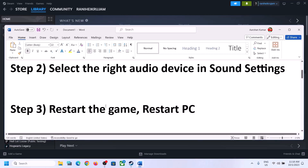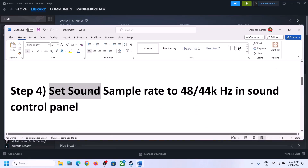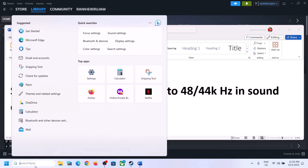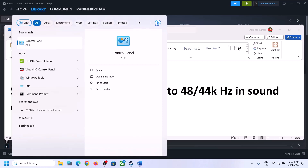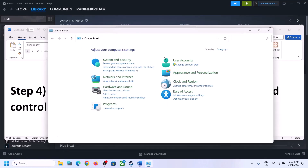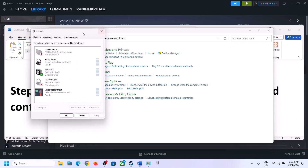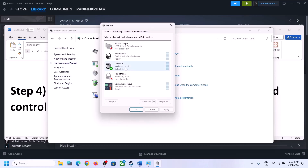The next step is to set the sound sample rate to 48,000 Hz or 44,100 Hz in the Sound Control Panel. To open it, type Control Panel in the Windows search box, click on Control Panel, then click on Hardware and Sound, then click on Sound to open the Sound Control Panel. Make sure you select the right speaker.